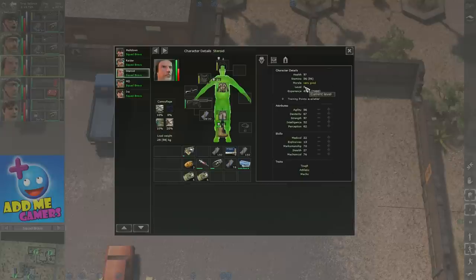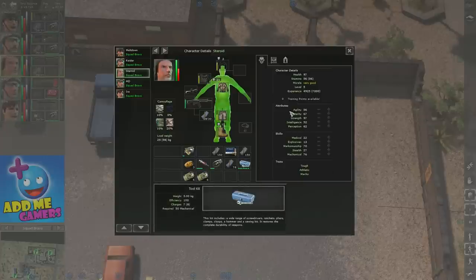With five more levels to go and 7 points each, that's 35 points, meaning I can push marksmanship to around 95. What I might actually do is put two more levels into marksmanship — getting it to around 84 — and then put the remaining two levels into dexterity, since dexterity not only improves marksmanship but also mechanical at the same time. That way I improve two skills with one attribute.